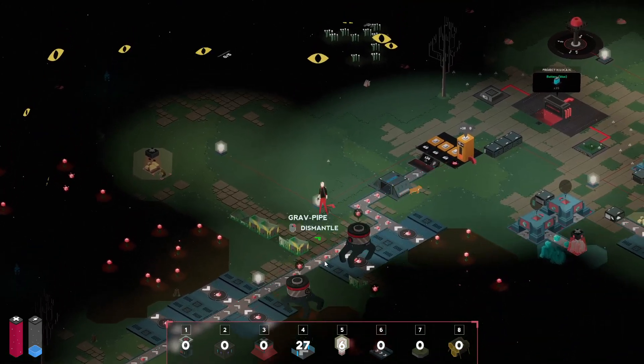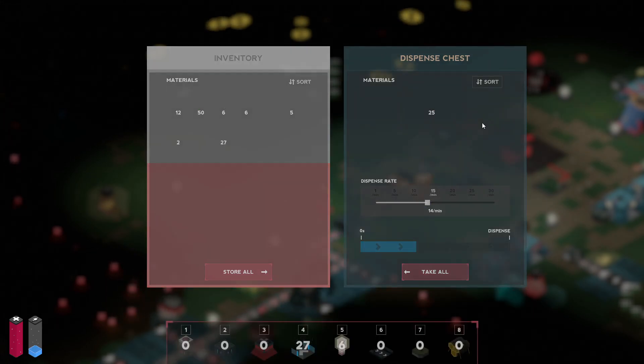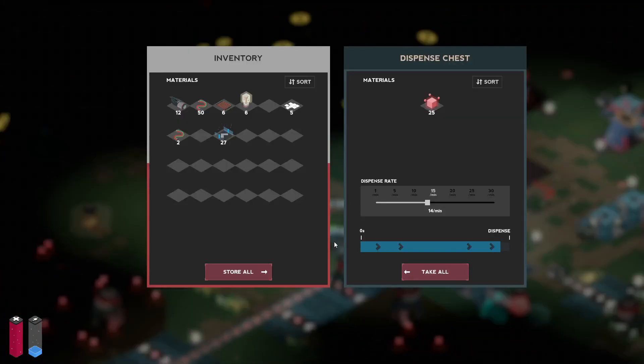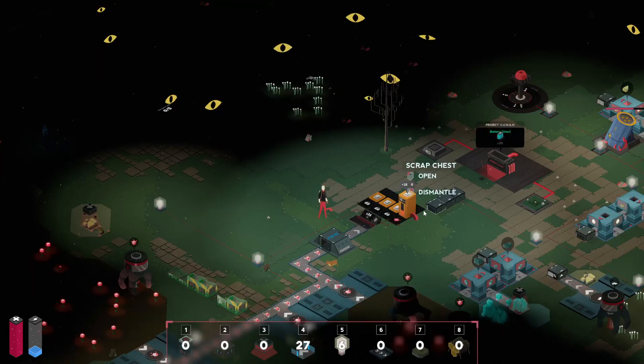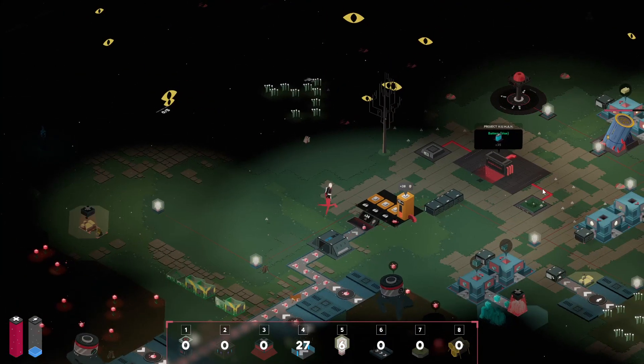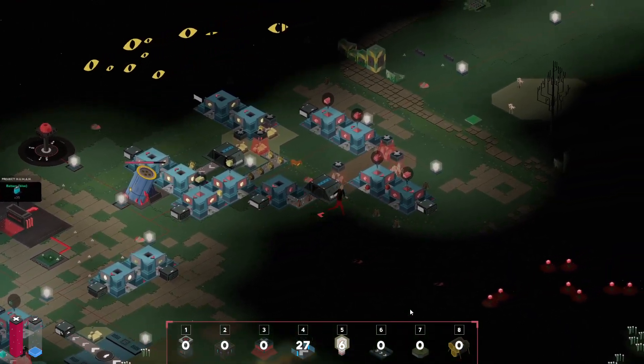Now we should be able to increase our pace — you can see stuff backing up. Let's get it to 16 per minute — that'll give us 37 lightbulbs. As it slowly dispenses, it should slowly move up to 16, and that should let us get these extra lightbulbs. Although we did use a couple to get that started, I think it'll still be okay.